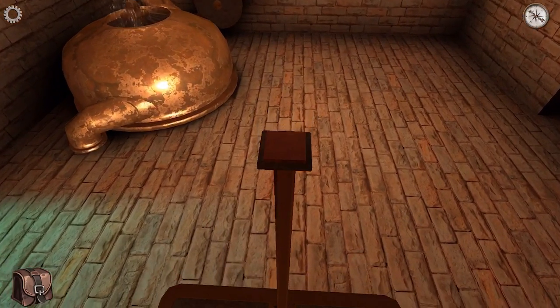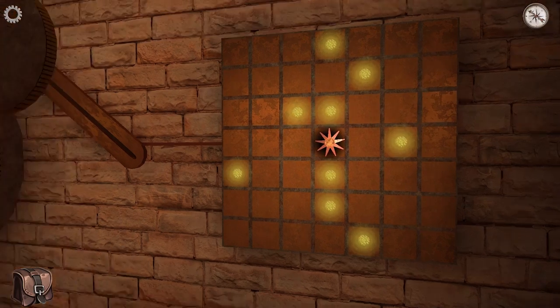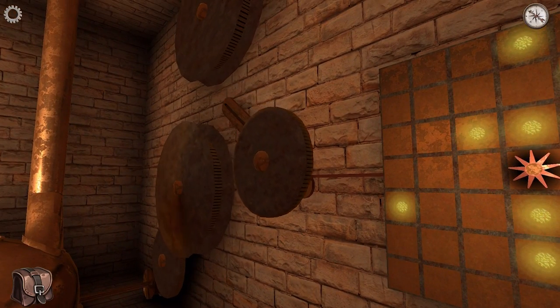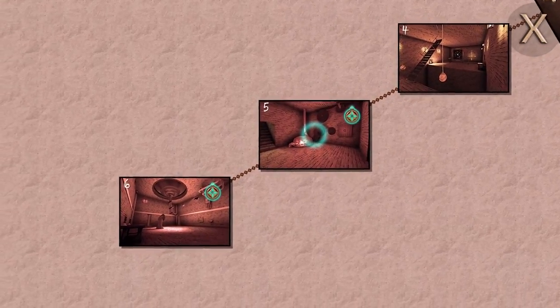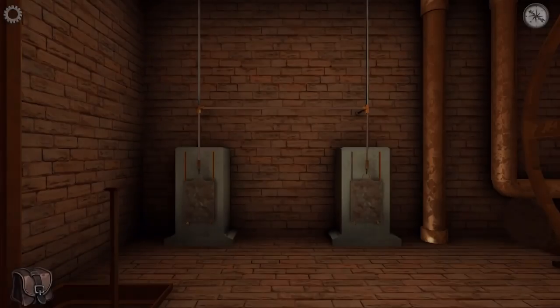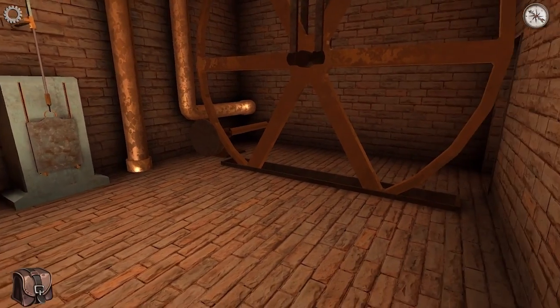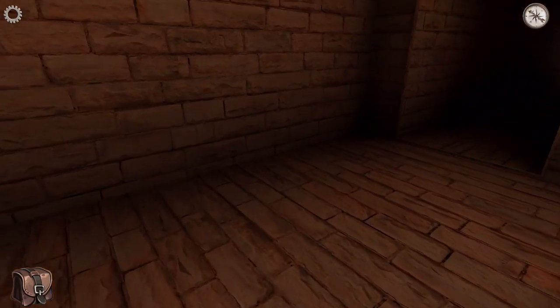I don't need this lift anymore, so theoretically I can disconnect it by tapping that again. Now I can just jump up here — and this is the game telling me that I should teleport. Now I'm up here, I can go through this gap. Splendid.